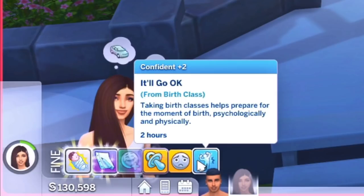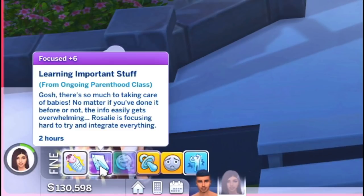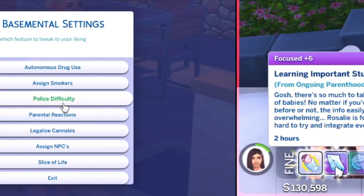With the adoption overhaul, your Sim will literally disappear off the lot, and Sims will also be able to look for their biological parents — which I haven't played around with yet, but it's incredibly in-depth. I can't believe that's in the mod. There's even more to this mod but let's move on — it is huge.